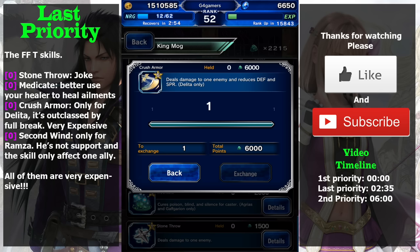But Crush Armor is only equippable by Delita, and I believe almost all of you will not have him, so it's better to avoid this one too. The price is very crazy — 6000 shards — and the skill only reduces defense and spirit, which is completely outclassed by Full Break. If you already have other characters with Full Break, avoid this skill.